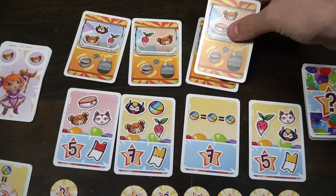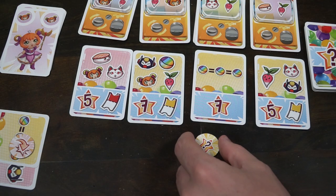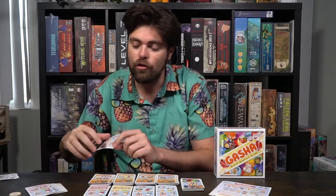You'll take turns going around until these decks can no longer form four decks, you run out of objective cards, or you run out of bonus tokens. Everybody will get an extra turn after the player who triggered the end — not the player who ended the game. Whoever has the most points wins. You'll tally your total points, any bonus token victory points, and each gacha card remaining in your hand scores one point regardless of what card it is.